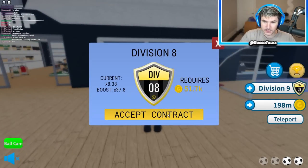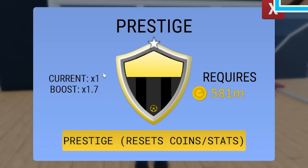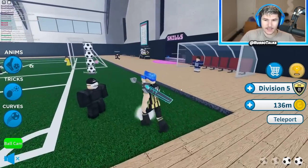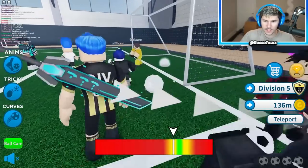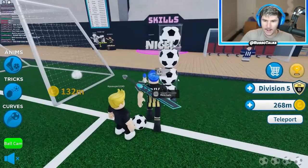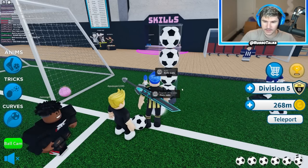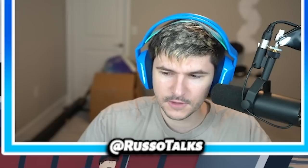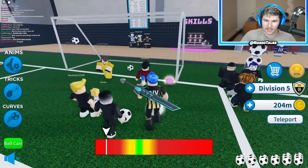We're going to accept this contract. We can actually keep divvying up. I am now able to prestige, but that'll reset my coins and stats — I don't want to do that just yet. I'm at division five, so now I get a bigger multiplier when scoring. Just by scoring here I got a hundred million. I can upgrade how much balls I can have, so I can keep doing this. Oh, limit reached — so the limit is reached, which is not bad.